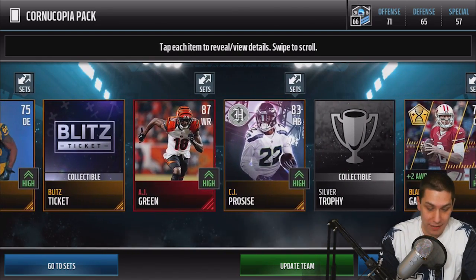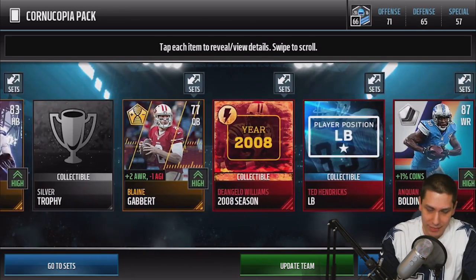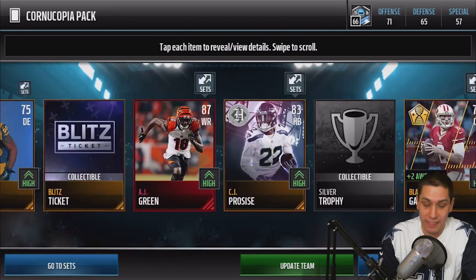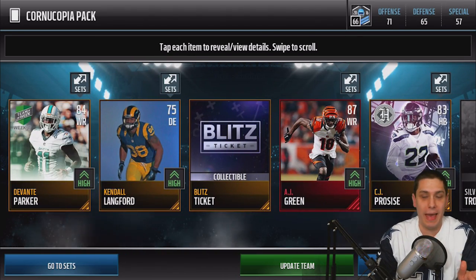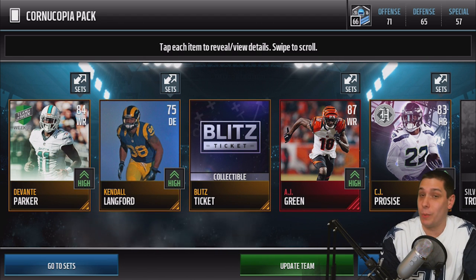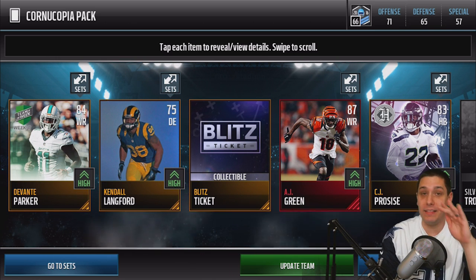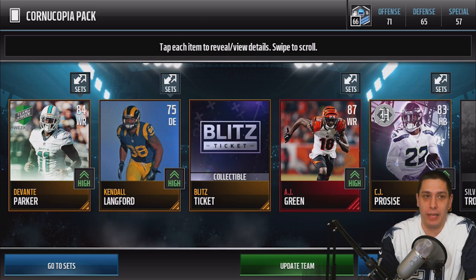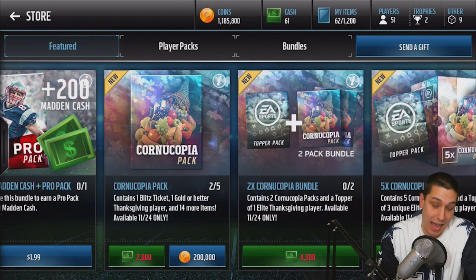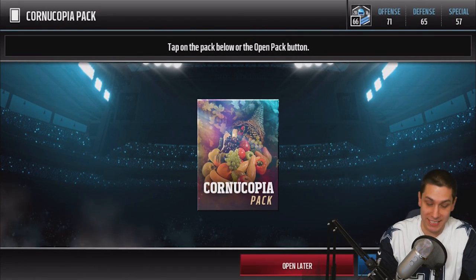We're getting some cool pulls out of this — we got the AJ Green, we got Julio, and look at all this red in the collection. You know what's something different about Madden Mobile, at least in the Cornucopia packs? You're actually pulling cool stuff — that's a rarity. Already, all this stuff I've pulled out of these packs is better than anything I've pulled this year in console Ultimate Team. So this is an improvement for me, at least as far as excitement goes.